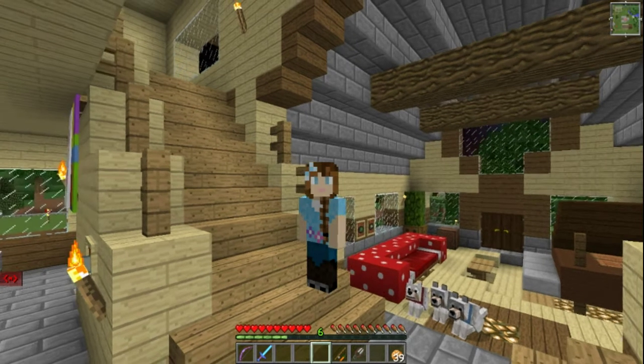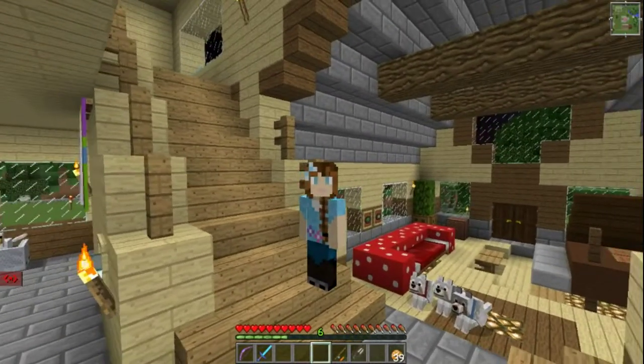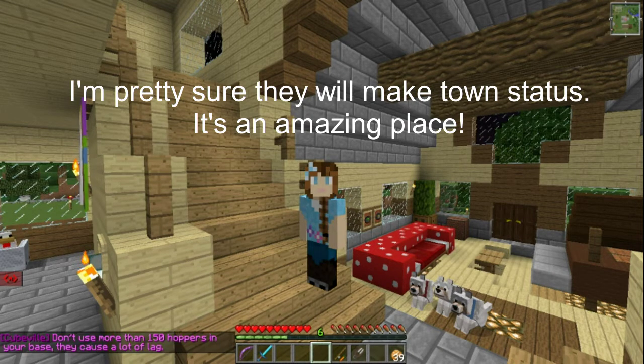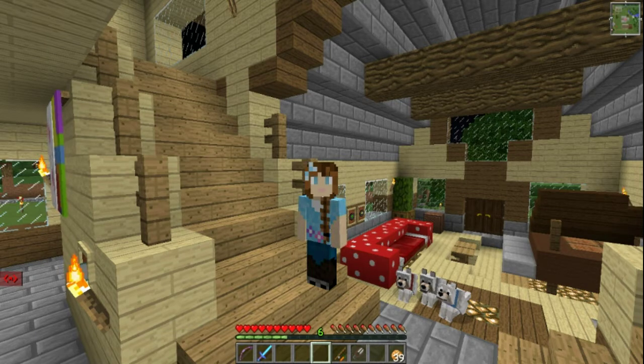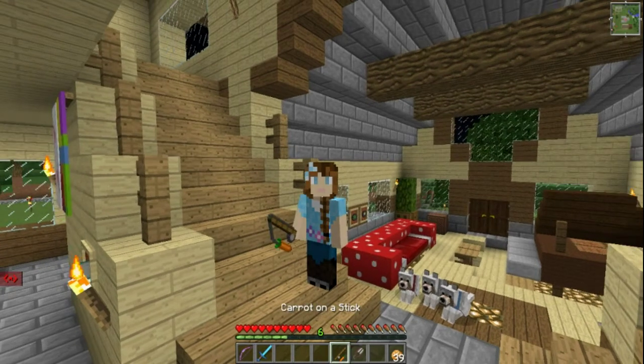Bear with me. Some of this is going to seem kind of odd in this video, but I wanted to salvage as much as I could of the fun that we had in Aramore, the new town that's going to be happening on Cubeville 6. The voting should be ending very soon. I wanted to make sure that I was prepared to go, so I took my carrot on a stick and my shears with me. Very important that you take these two items with you — I'll show you why in a little bit.